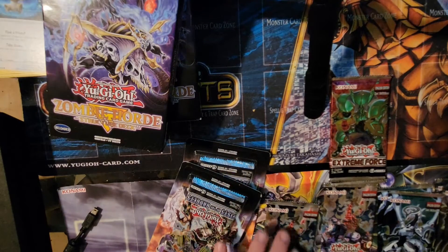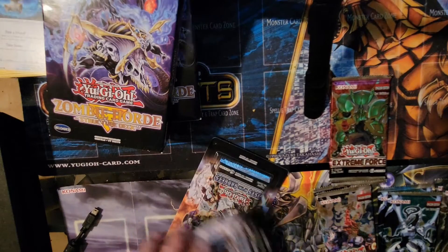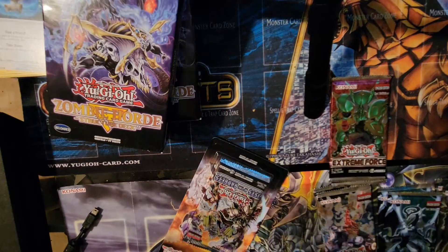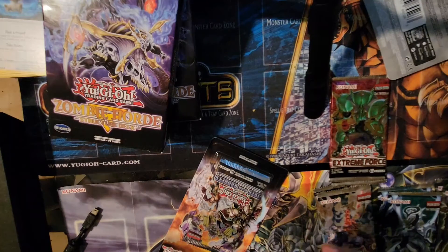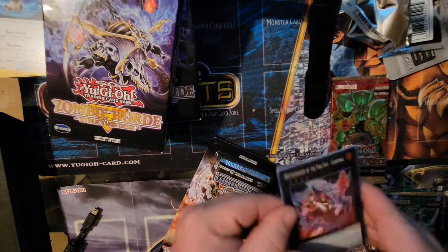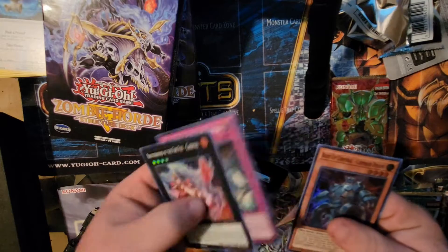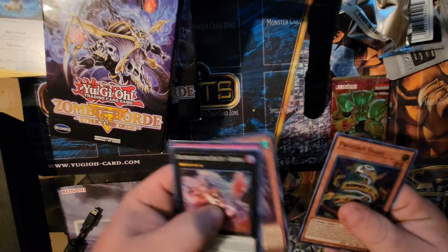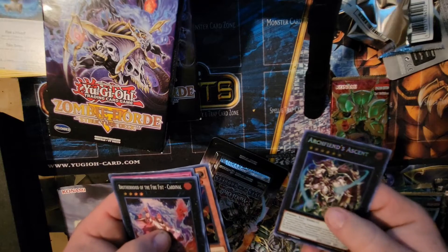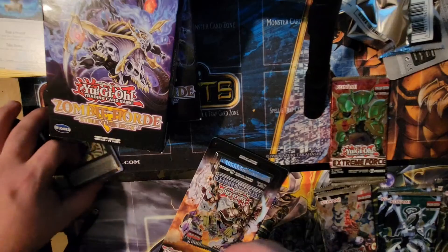Alright, we got plenty of packs here, so let's start off with the worst of the worst — which is Fist of Gadgets. It has some good cards with good artwork, but that's about it, nothing really too crazy. Let's see: Brotherhood, Carnel, Subterra, Final Battle, Bruno, Corporal, Robot Stake, and Archfiend's Ascent. Looks cool.